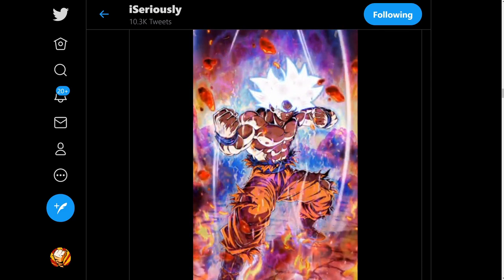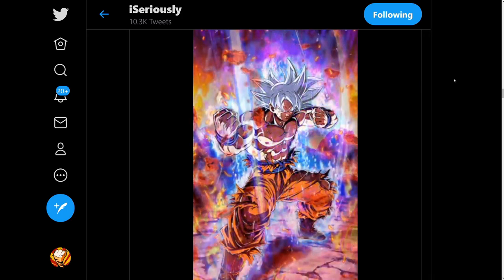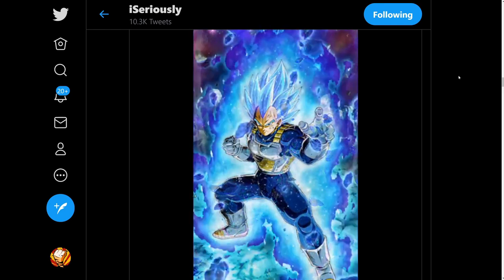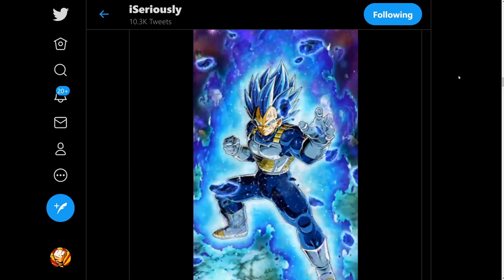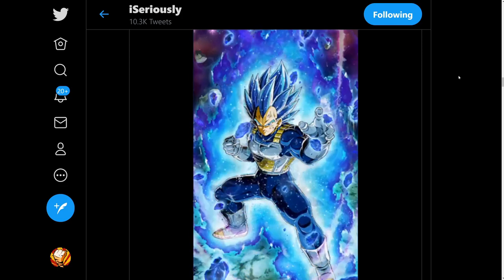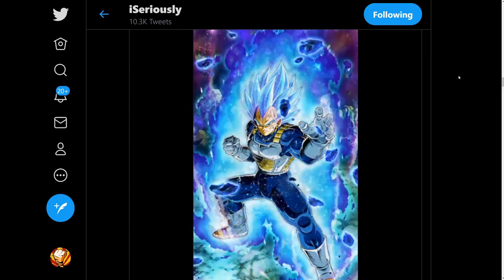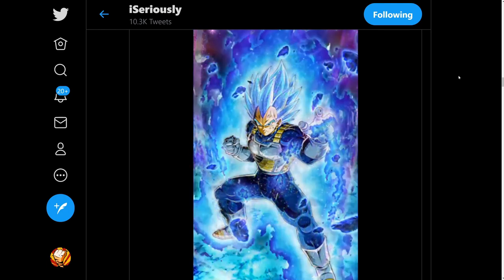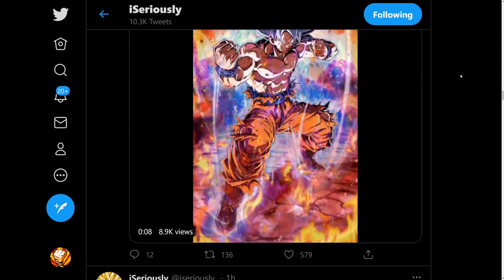Nonetheless, the animations are here now so we might as well take a look. First, I want to give a big shout out to iSeriously on Twitter for posting a lot of this stuff. On screen right now is the animated art for Mastered Ultra Instinct Goku — it looks really, really good. We also have the Super Saiyan Blue Evolution Vegeta, and in my opinion, there's a little bit too much going on in that art — the rocks, the aura, the sparkles, the lightning — it kind of takes away from Vegeta himself.